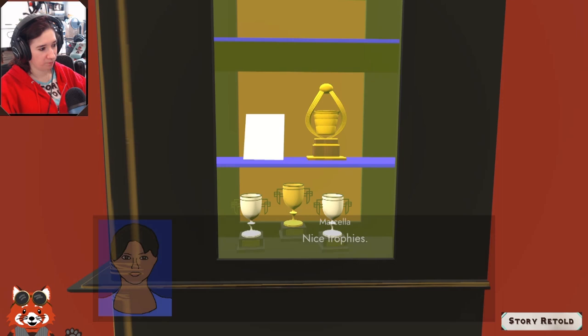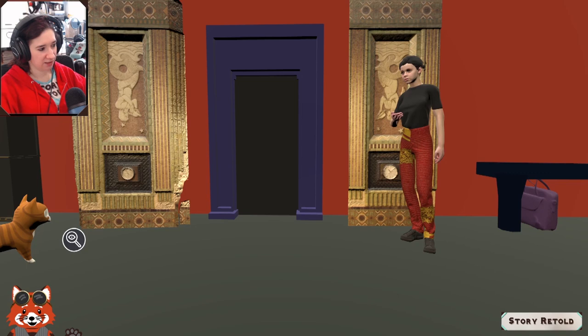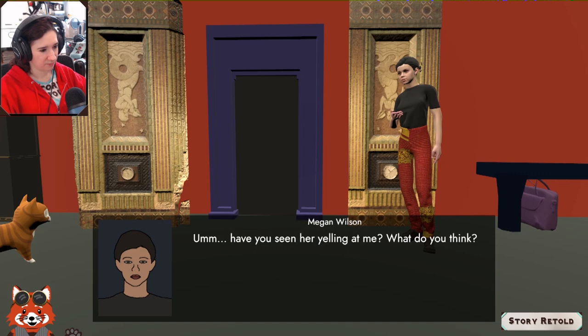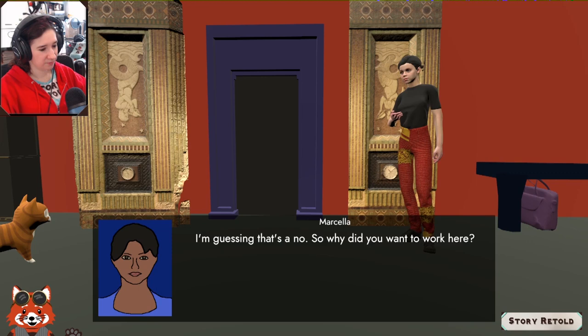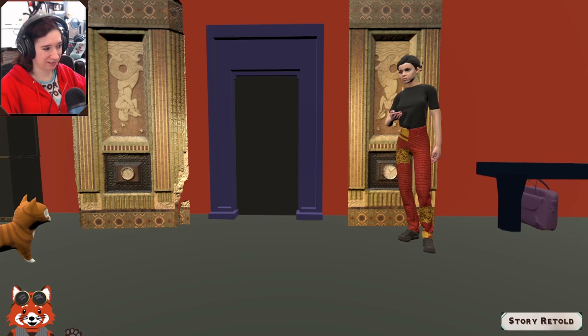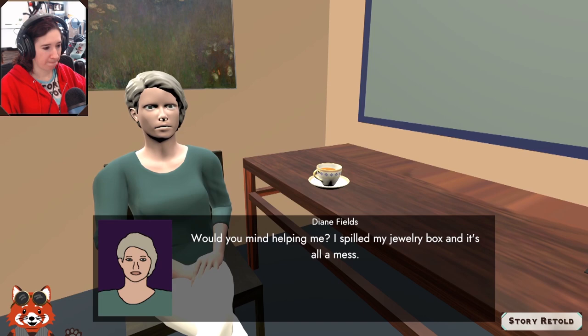At the theater, there's an orange tabby cat! Talking to Diane's assistant: she's only been there a couple of weeks, doesn't seem to like the boss much — Diane has been yelling at her. Asking why she wanted to work there: 'Whatever, a job's a job.' About why Diane fell: 'Don't know, probably just because she's old.' Then Diane herself interrupts — she's spilled her jewelry box and asks for help organizing it.